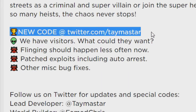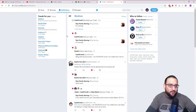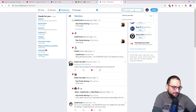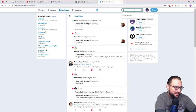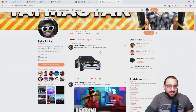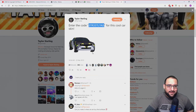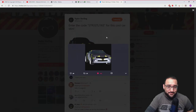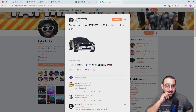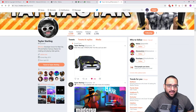They also have a new code - Taymaster dropped a new code. Let's go check on Twitter and see what it is. Search up Taymaster and see what he has in store for us. Enter code 'street line' for this new skin - right here, street line for the new skin that just dropped. That looks actually pretty cool, it really does pop. I just copied it so we can put it in when we drop into the game.